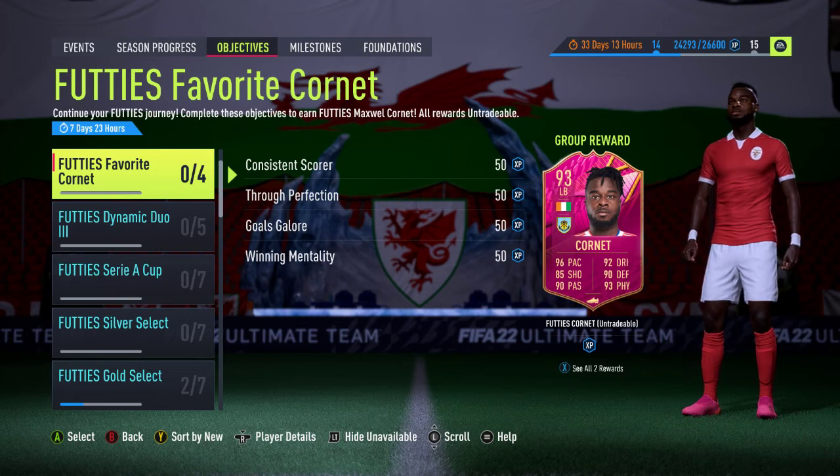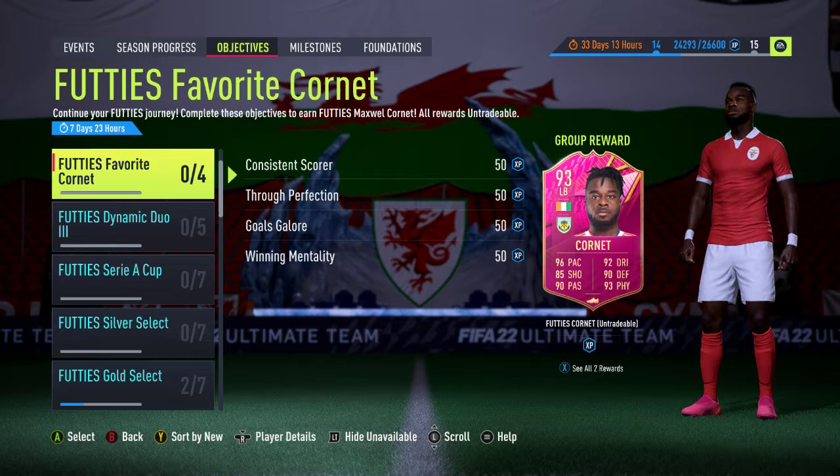Hello and welcome. In this video we're looking at the new Footies favourite Maxwell Cornet objective. As you can see, he's a 93 rated left back card with the Footies card design and the very vibrant pink colour on his card.